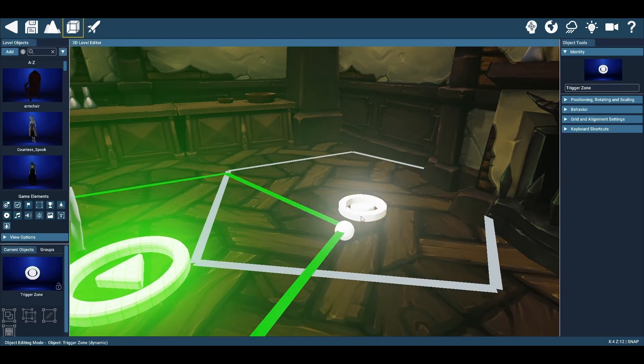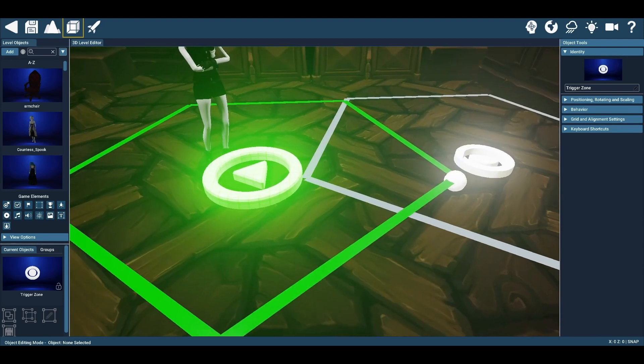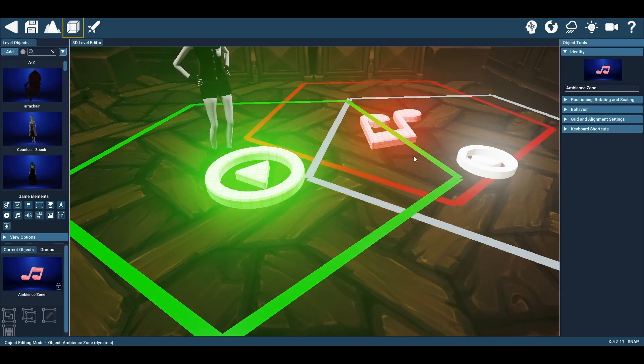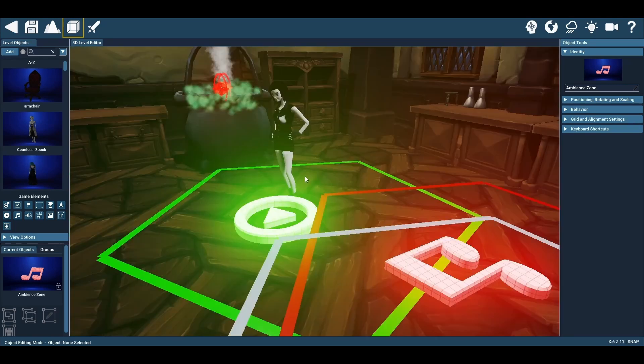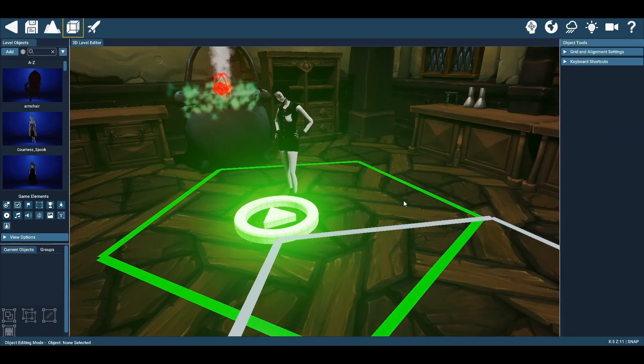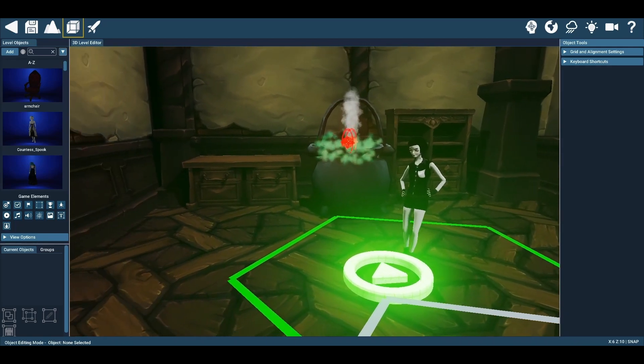You can use trigger zones that run certain scripts. It already has pre-built scripts like win game, checkpoints, and player start position. You can play a video when entering a certain radius, or play audio so that when a player steps within a radius, a certain sound plays or music starts. It really is a process of simplifying things, making it as easy as possible for a user to get up and running rather than worrying about all the programming and scripting themselves.